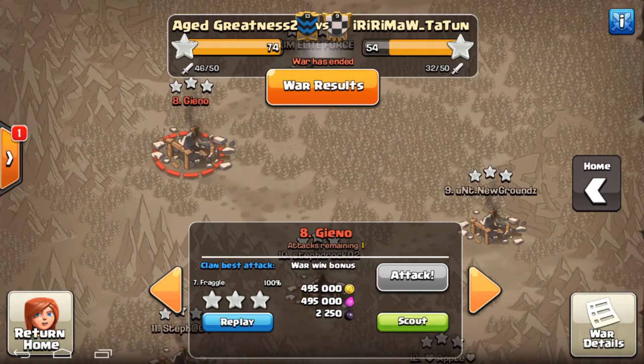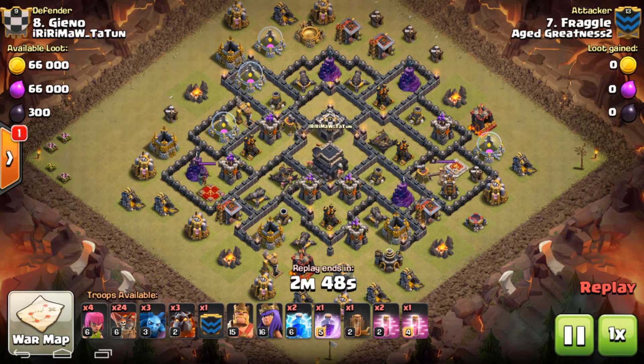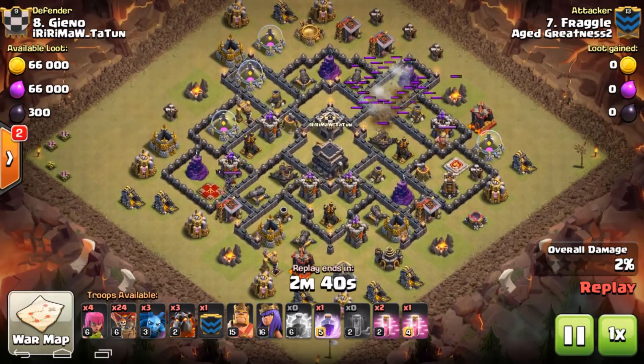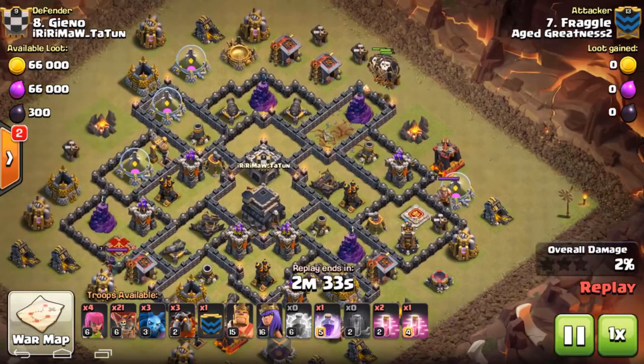Our first example is a nearly maxed out Town Hall 9. He's using a zapquake — not all rage spells — along with four archers to clean up, 24 balloons, 3 minions, 3 lava hounds, probably another lava hound or loons in the CC, and the heroes. Let's check out the attack.